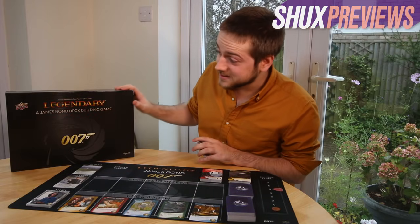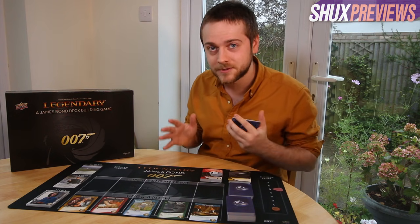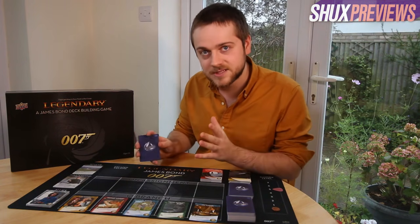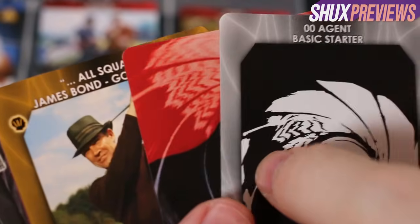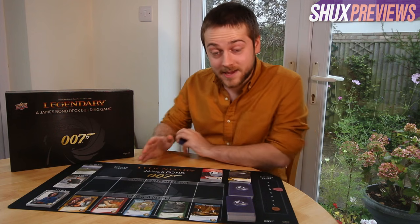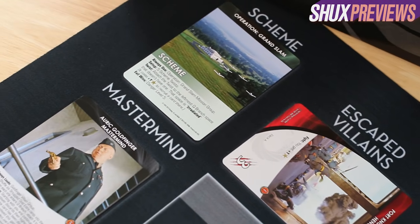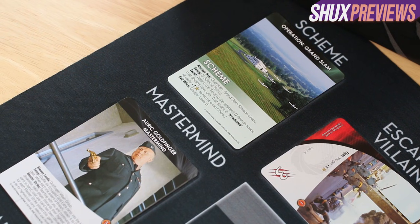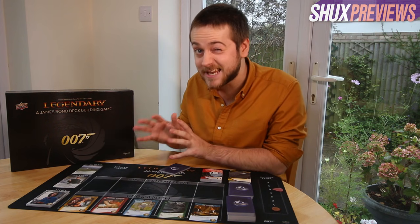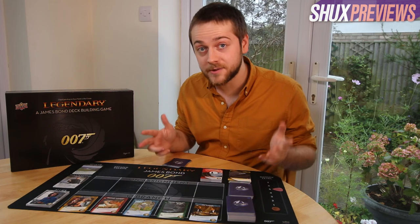This large stately black box is Legendary: A James Bond Deck Building Game — a one to five player co-op deck builder where you'll take on four James Bond films, each as an individual scenario with different villains, schemes, and allies to recruit. Each player has their own deck of cards to add to over the course of the game, used to recruit new agents and tackle problems. Before each game you pick a scenario — here we're just about to start a game of Goldfinger, with the man himself in the mastermind slot.